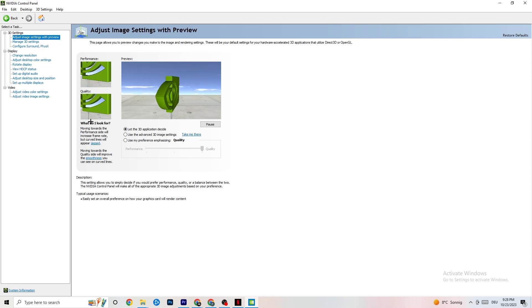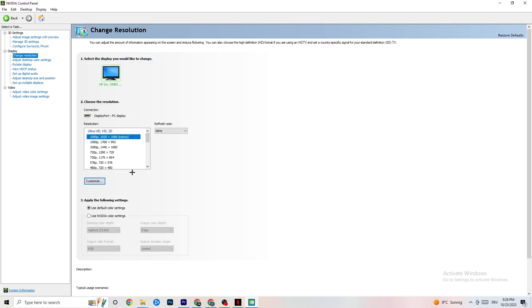Also in NVIDIA Control Panel, go to Display and click Change Resolution. Make sure your monitor resolution matches your in-game resolution — for example, if your game runs at 1920 by 1080, set the same resolution here in the monitor settings using Customize.